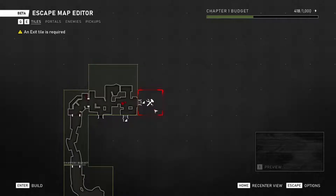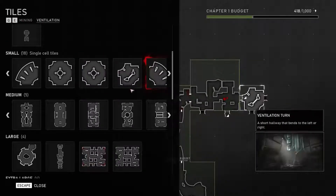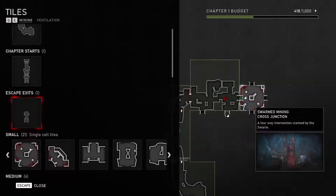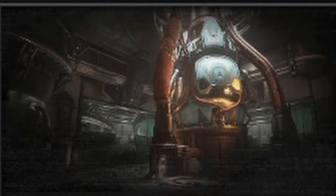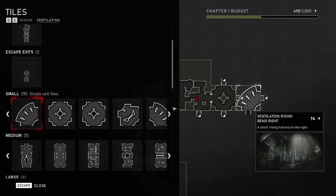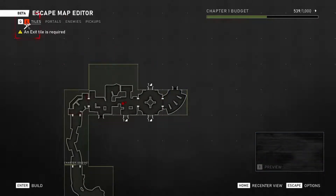Next we want to change up the variation a little. We've been using the mining tiles, as you can see up here. Now we're going to swap to ventilation. The tiles are different in the sense that they give you a different environment to play in. If you want to change from the snowy and ice-type biomes or the mining cells, you can change to ventilation, which gives you more of a man-made, scientific-type area. We'll put down a four-way junction and then add another little turn. We'll use Q and E on the PC to rotate; it will tell you up in the top right on console.